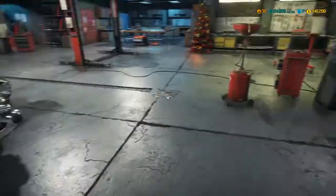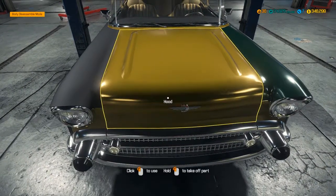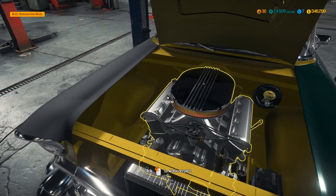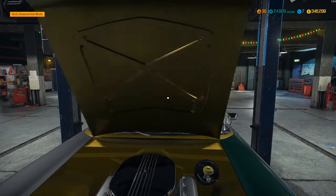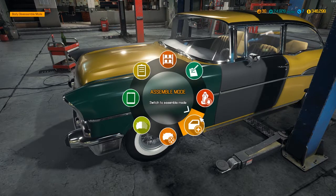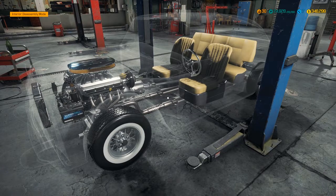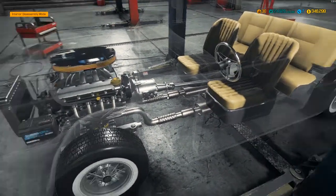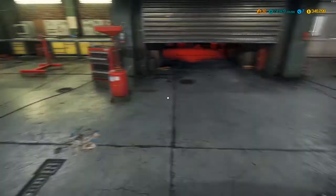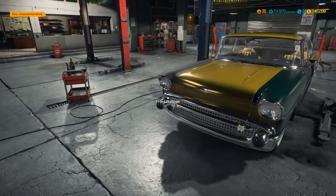Everything should be looking pretty good. You can see all the rust is gone, even inside the engine bay here. The welder works pretty well. Before we do anything, let's take a look inside the car. That's looking pretty good - we replaced most everything with new stuff. With that and the detailing, I think we basically cleaned everything out.